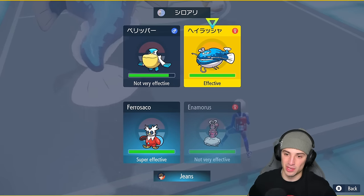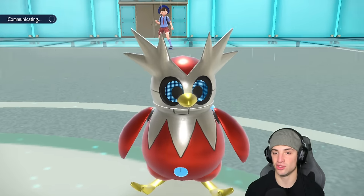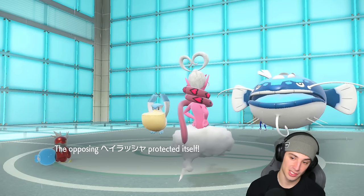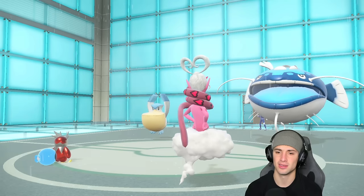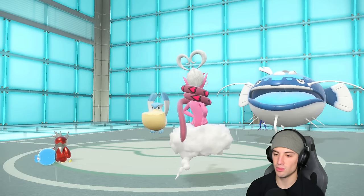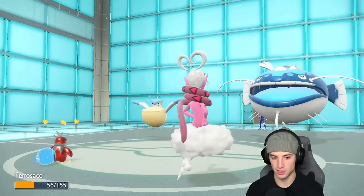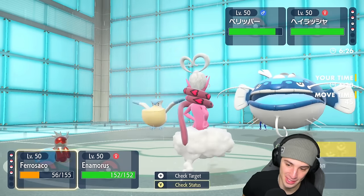I'm going to double down into Dondozo unless it protects, but I think they just swap and we get off a big Freeze-Dry and Superpower for the stat boost. They do end up protecting — smart call. I'm just going to keep double targeting Dondozo — that's the big threat. Meowscarada will be asked around in the back end to deal with it. We double target both and they're going to block — smart play. Now they can attack one of my Pokemon, probably hitting Delibird who should soak it.